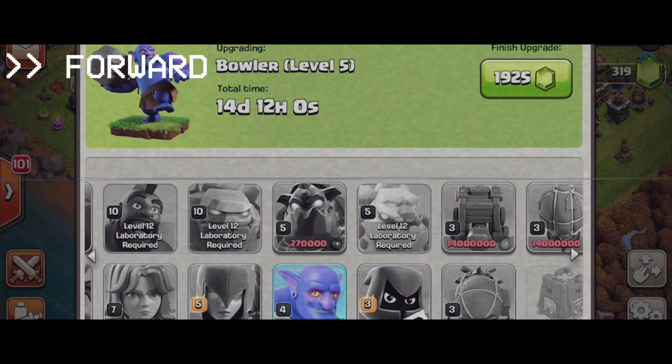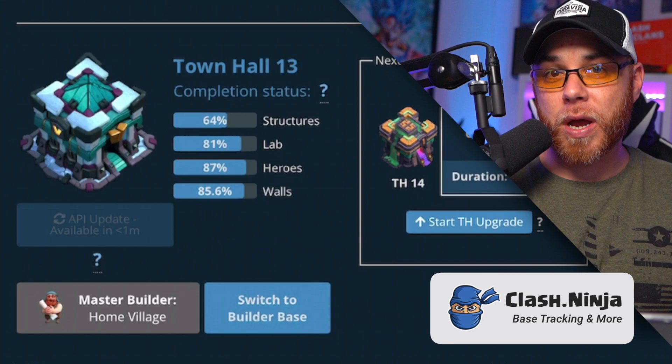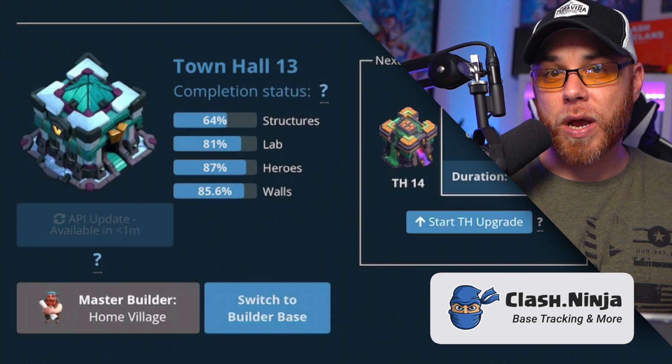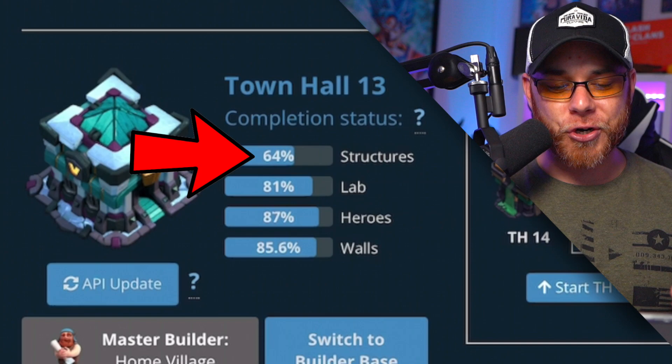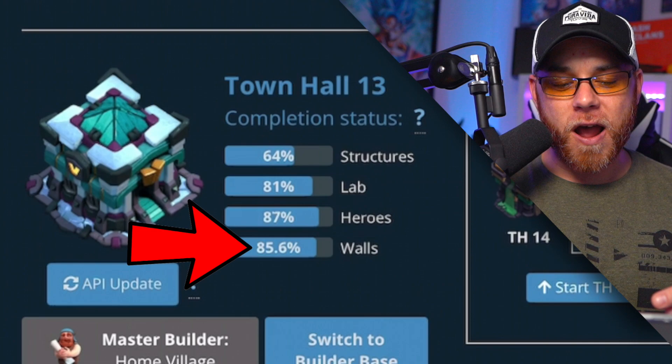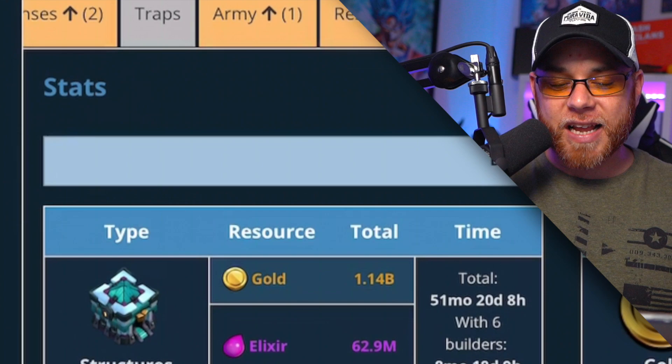Jumping over to the Clash Ninja website, this is where things get very interesting with how we've been upgrading our village thus far. I will link this website down in the description below if you'd like to try it for yourself. When you look at the completion status, you're going to notice that we're at about 64% complete on our structures, while we have 81%, 87%, and 85.6% on our Laboratory, Heroes, and Walls. Our heavy emphasis on offense and upgrading troops and walls has really paid off, but you're going to notice that we're a little imbalanced here, and when we go down into the stats this is where we're going to have to adjust how we upgrade moving forward.